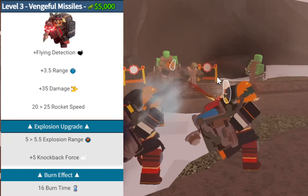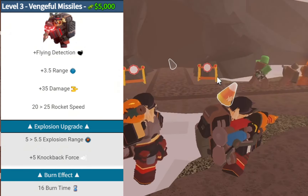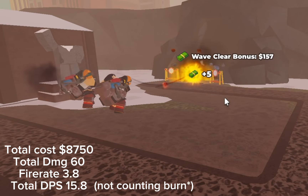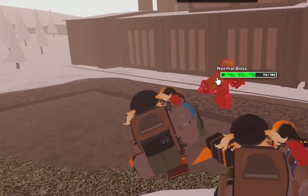For its last and final level 3 upgrade, for 5000 cash, you get flying detection, 3.5 range, 35 damage, increased rocket speed, an explosion upgrade, and a burn effect on your rockets, leaving the Holo Punk with a total DPS of 15.8.